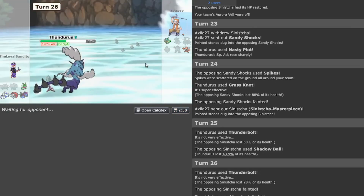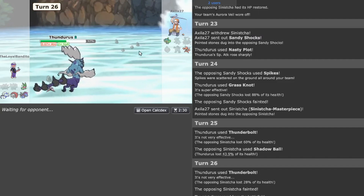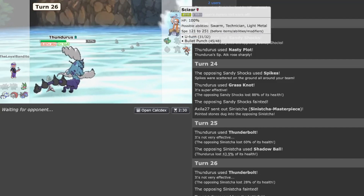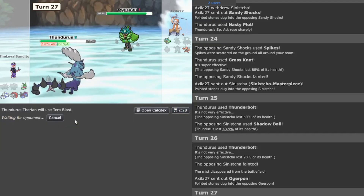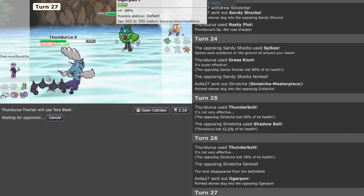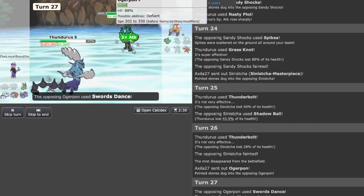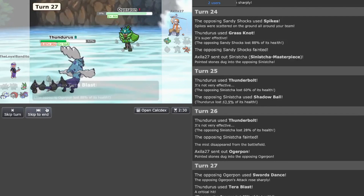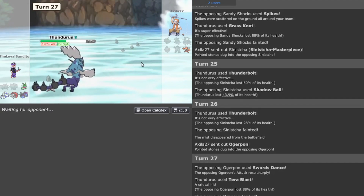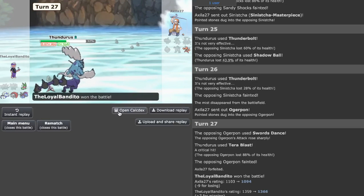Thundurus is taking over. In this second-to-last game I'm actually really surprised this team works so well together. They're probably going to go Scizor for Technician Band or Ogrepunk for the speed — Ogrepunk will go Knock Off, Ivy Cudgel, or Swords Dance and potentially lose the game. And basically we won — let's move on to our last game.